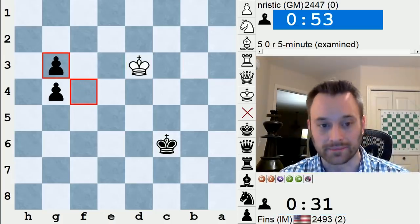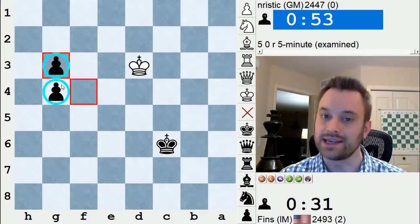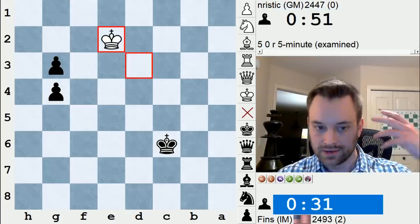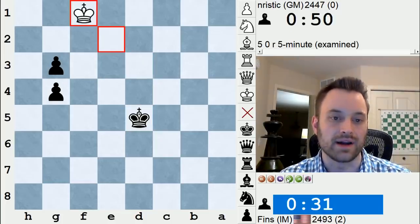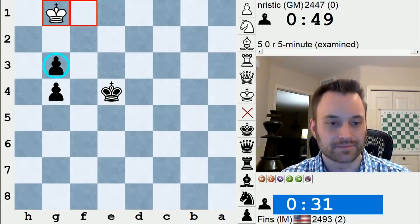I played f×g3 — this is incorrect. Grabbing the pawn, I did this mainly because I saw that I'd be able to keep both pawns. I knew that White would be able to bring their king back and stop the pawns from promoting, so White played King e2. But I just figured with two pawns I should be winning, so I brought my king up.